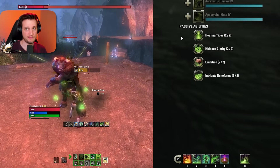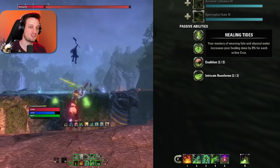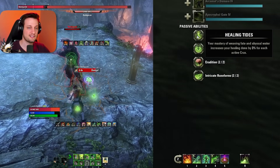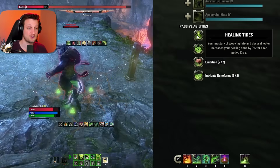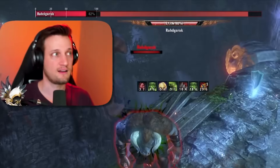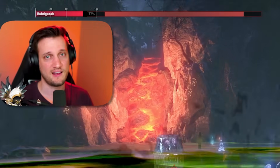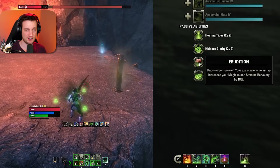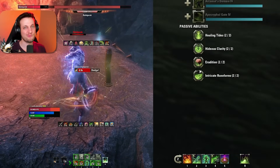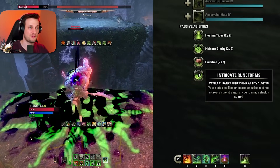In the Curative Rune Forms passives: Healing Tides increases your healing done by 3% for each active crux — up to 9% more healing when at three crux. Hideous Clarity restores Magicka or Stamina — whichever is higher — every time you generate a crux. Since we're generating crux constantly we're constantly getting resources back, which means we never run out. Your Addition gives you 18 increased Magicka and Stamina recovery for even more sustain — you'll definitely feel that on this class.